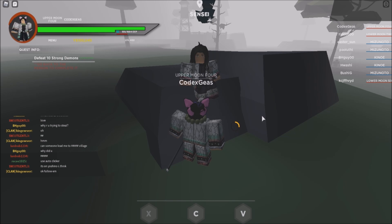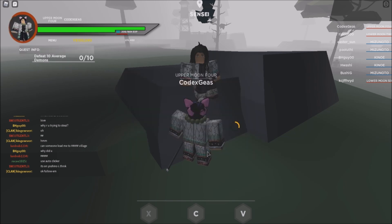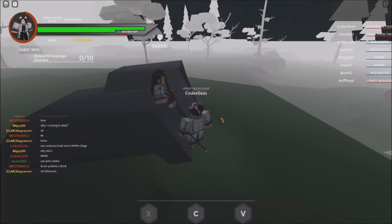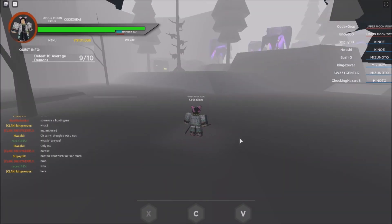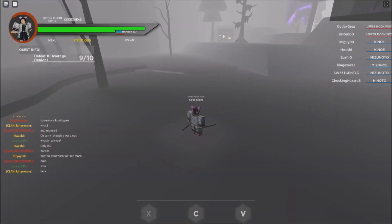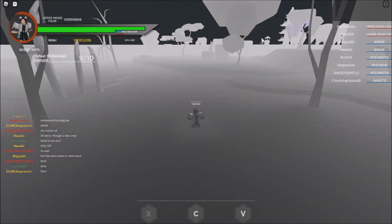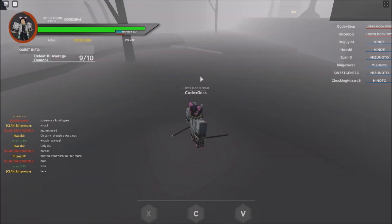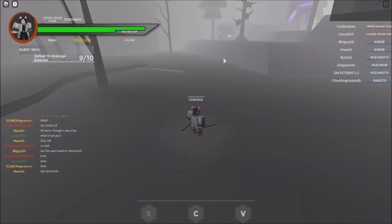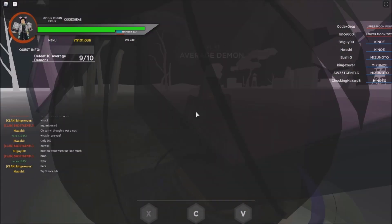We're back. I'll just talk to the NPC and take the quest. It says defeat Average demons — that's pretty easy. Here we go, on the way to the location of the Average demon. It is near the Flame Breathing technique area. You can just reset until you spawn in that town, then go to the dead forest and you will see the Flame Breathing out there. I already killed 9 of them to make it fast.